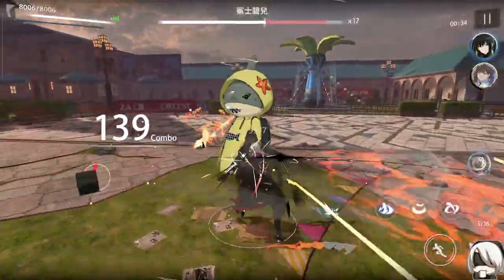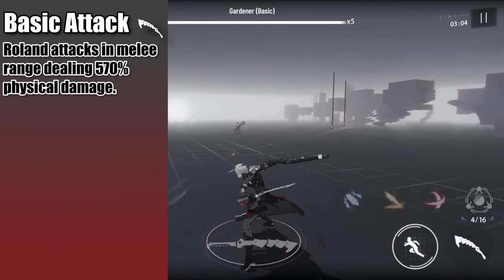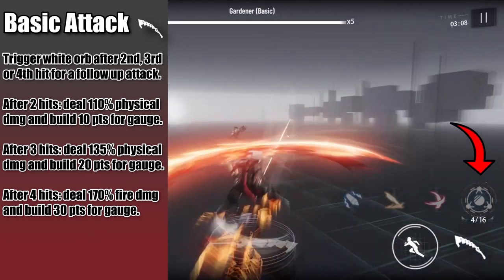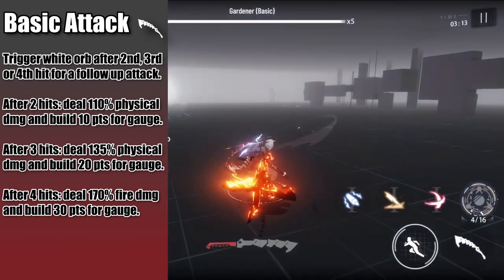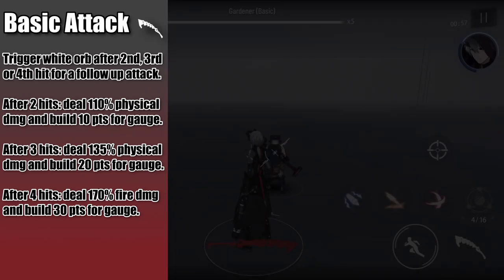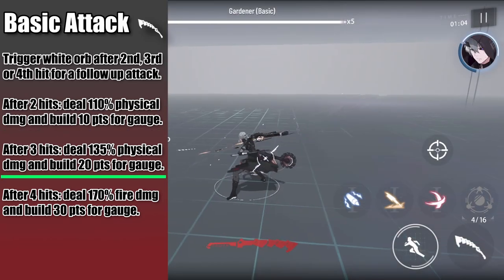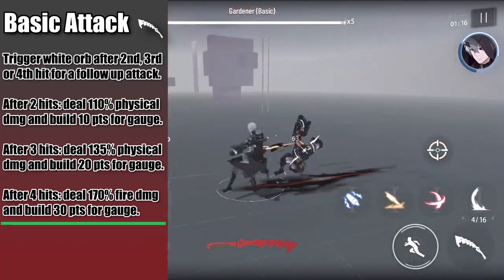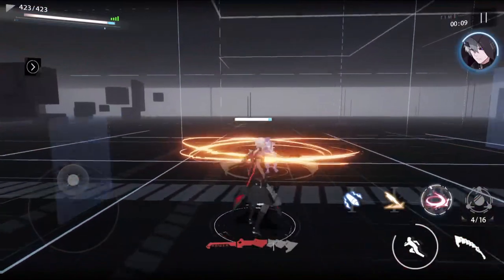Going through his kit, Roland has a completely different orb system. His basic attacks are a 4-hit melee attack string dealing physical damage, and like Cheng Yu, he has a white orb positioned in the first orb slot. After a certain amount of basic attacks, a corresponding white orb will light up and you can ping it to do a follow-up attack. More hits give more gauge to do more damage. After 2 hits, the white orb is a kick and slash dealing physical damage. After 3 hits, a forward spin dealing physical damage. And after 4 hits, a leap and uppercut spin dealing fire damage.